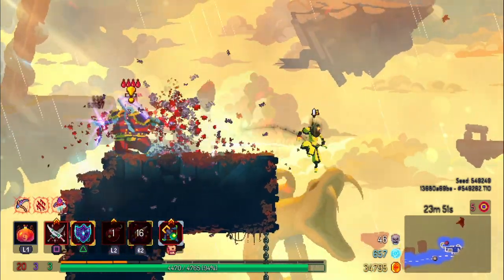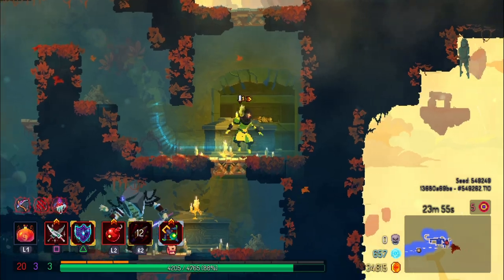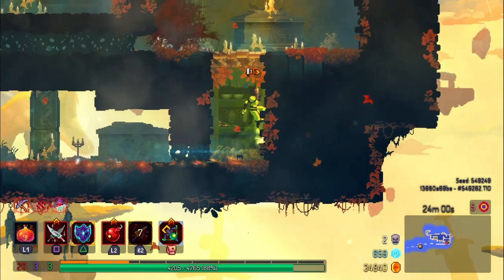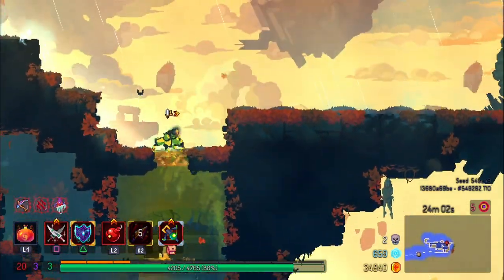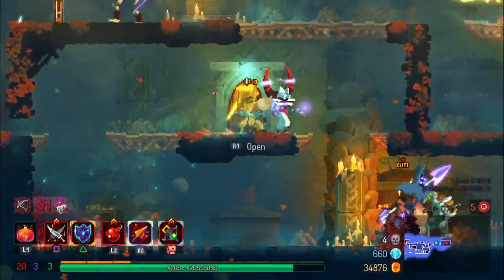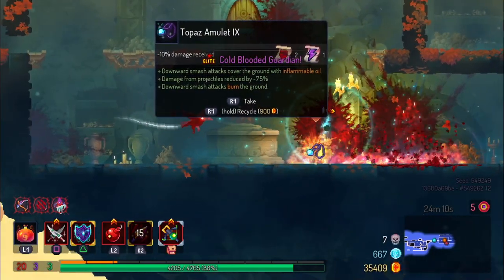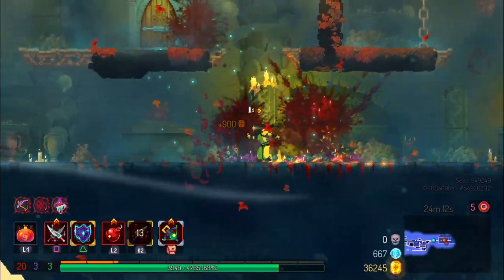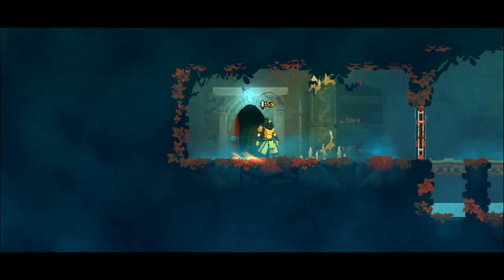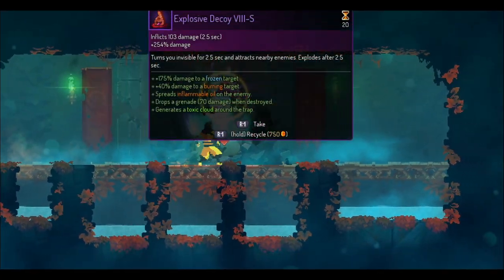Always watch the ground in this level because you never know when there's going to be a light switch. I get hit by a bird — that's what loses me my 60 kill streak, which is a dumb way to lose it. Funny enough that was twice I just potatoed into the bird. I don't know what this next enemy's name is — I just call her the spear lady.